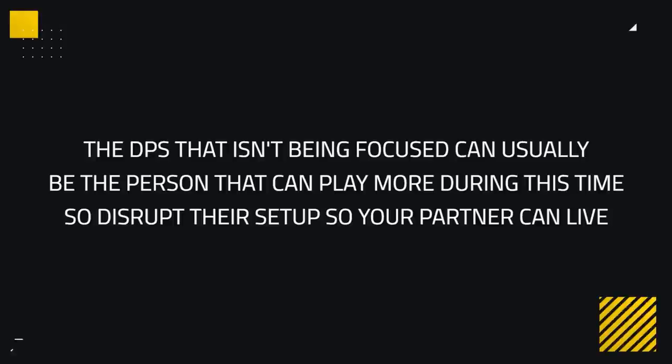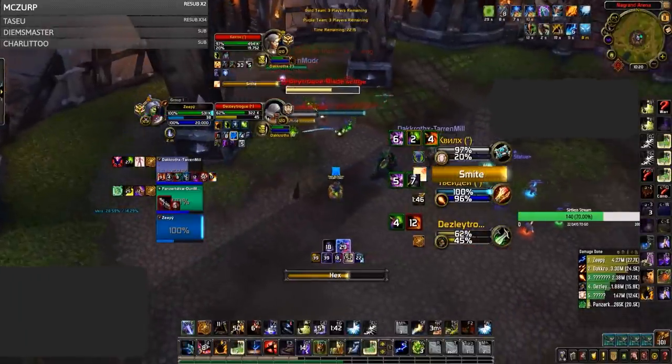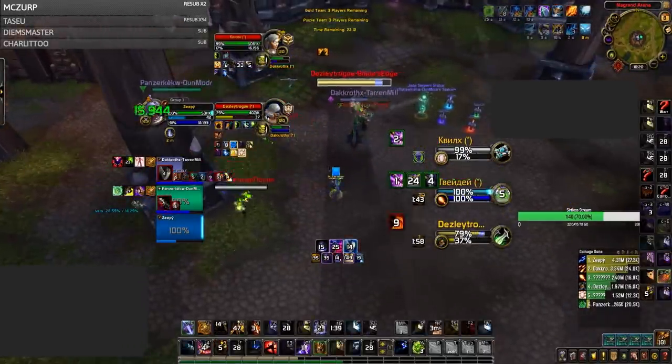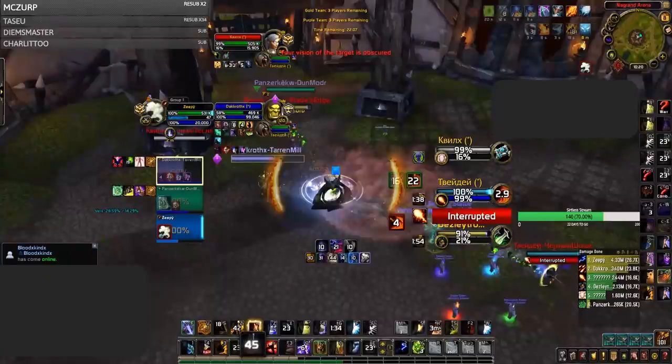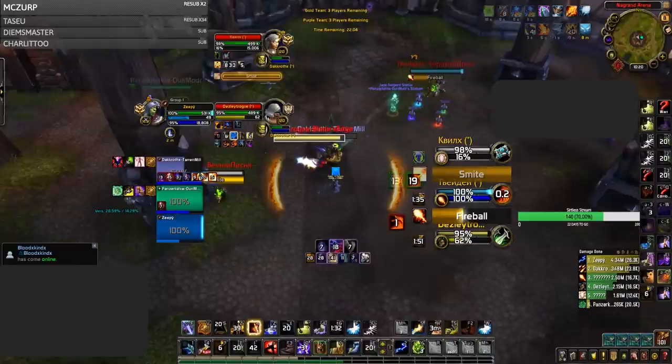Being the DPS that isn't being focused can usually be the person that can play more during this time — you should look to disrupt their offensive setup so that your partner can live. Let's see how this happens whilst Lontai is stuck on a blind with crowd control on the other DPS. After seeing the sap land on his monk, CPI goes for a hex on the mage and lassos the rogue. This forces the rogue's trinket, but the mage is still stuck in the hex, disrupting their offensive go. Smoke Bomb was also committed, prompting CPI to run in and knock the rogue and mage to stop as much pressure as possible. The CC ends on their healer, allowing him to hold onto the trinket even after a long crowd control chain. Without this disruption, Lontai would have most likely had to use his trinket on the blind, making him vulnerable to a later setup from the rogue mage priest. Due to CPI's disruption, Lontai keeps his trinket, making it more difficult for the rogue mage priest to land a kill.